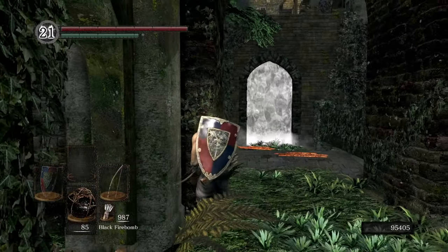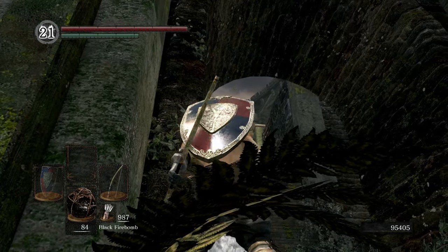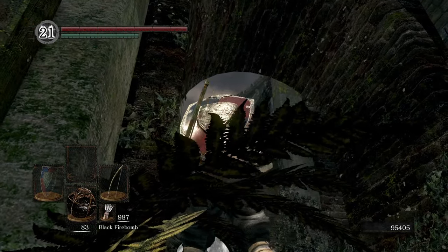Move back to the same spot again, aim up with your bow, and throw one more firebomb — the Capra Demon should be dead at this point. If it's not, then just throw a couple more.